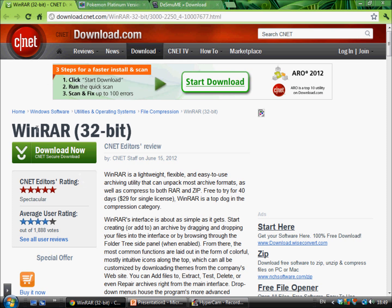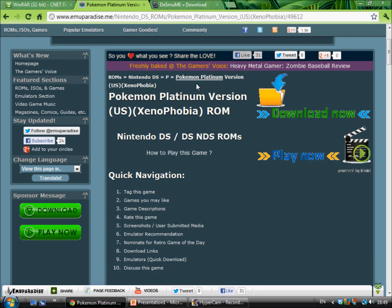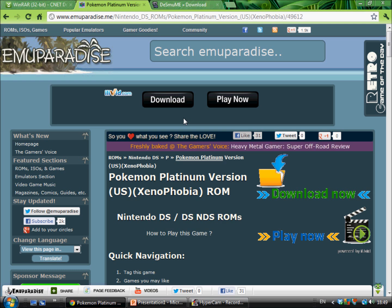Once you download WinRAR, you download the ROM — the ROM lets you play the game. All the download links and links to these websites are in the description below. You just click them; other instructions are below too, so if you don't catch what I said, you can go down below and find out what to do.